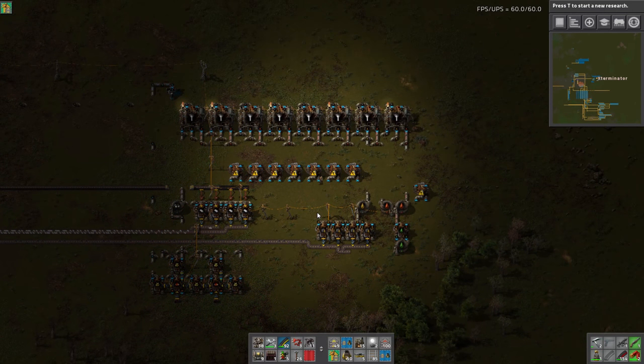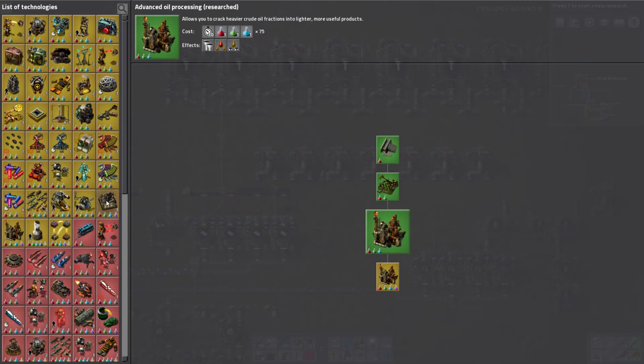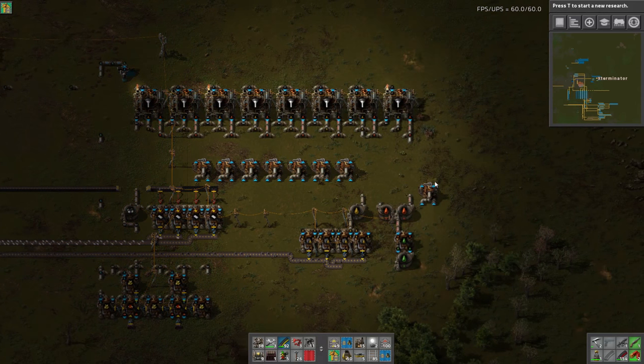We are up at the oil because it is now time to go to advanced oil processing as well as cracking. If you remember at the end of last episode I just started the research for advanced oil processing and we blew through it. It finished like a minute after I ended the video. So this now unlocks advanced oil processing, heavy oil cracking to light oil, and light oil cracking to petroleum. So if you remember we set this up already.